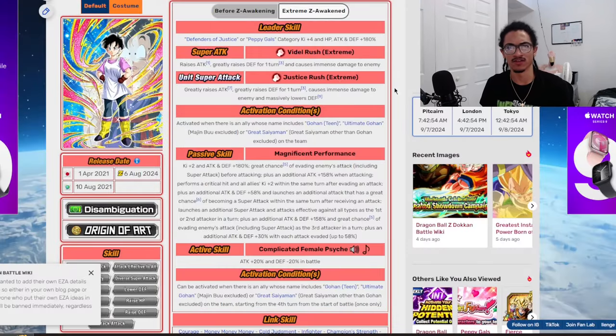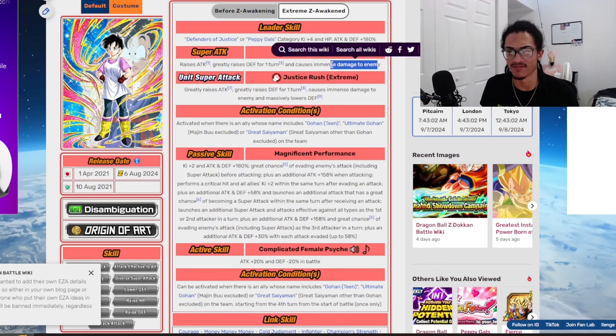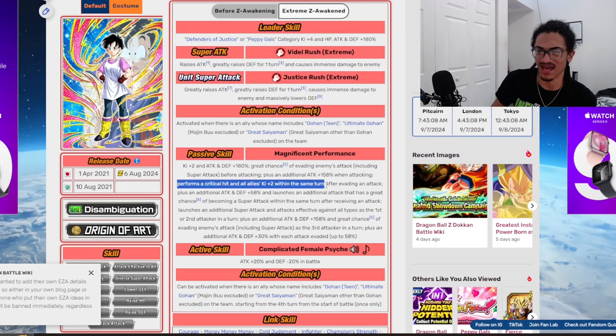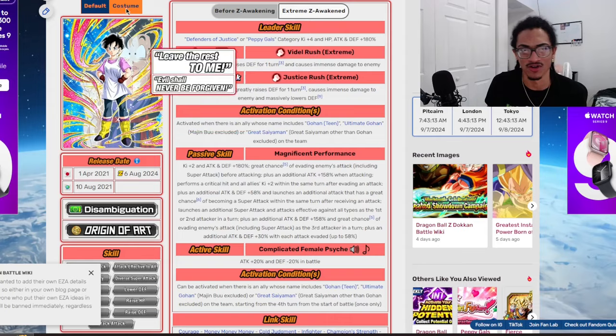Interesting, because for her Vanilla Dokkan super attack effect, she just regularly stacks attack and gains 50% defense for one turn without an additional crit chance. But she doesn't really need that crit chance because she's already doing a guaranteed crit after she dodges anyway — so what would be the point of having that on the Vanilla Dokkan part of her card.